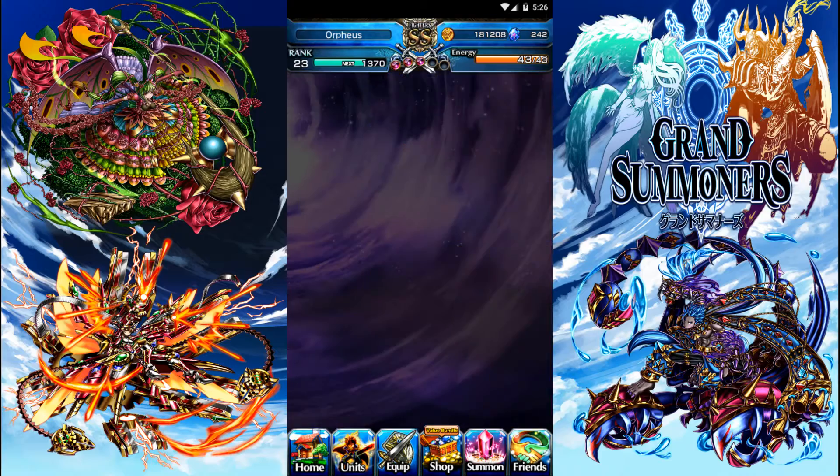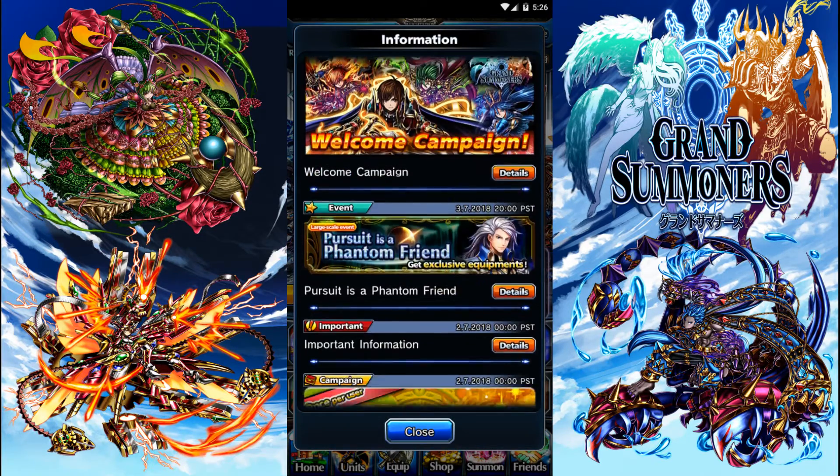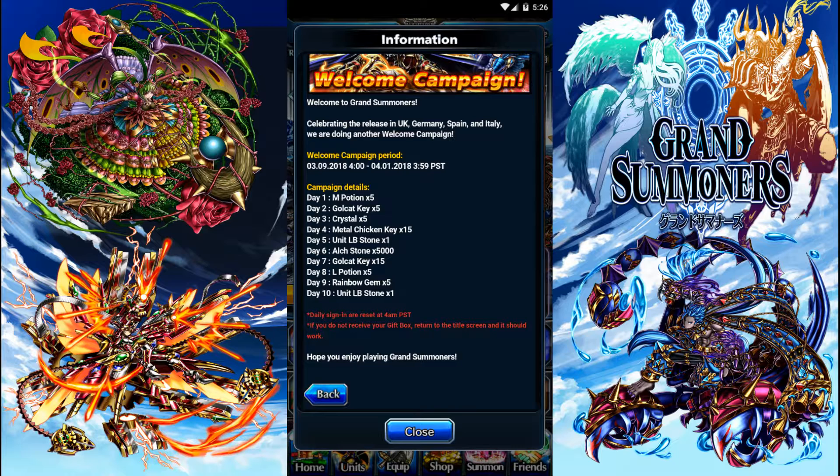Another way to get a Lemon Breakstone is when Good Smile Company, the publisher, does a login event — like the one right now, where we can get two Lemon Breakstones for logging in on day five and day ten. We can also get a third one, as they give us 5,000 alk stones for logging in, which we can exchange for a Lemon Breakstone at the alchemist shop.